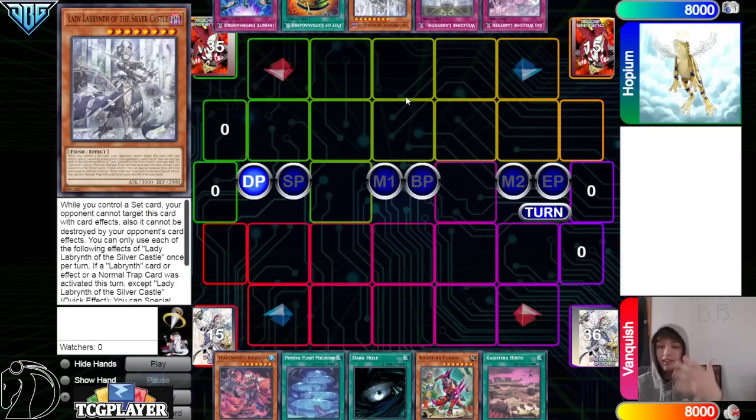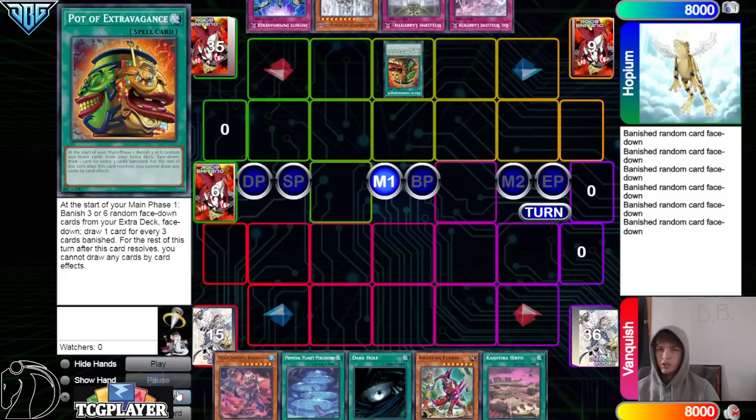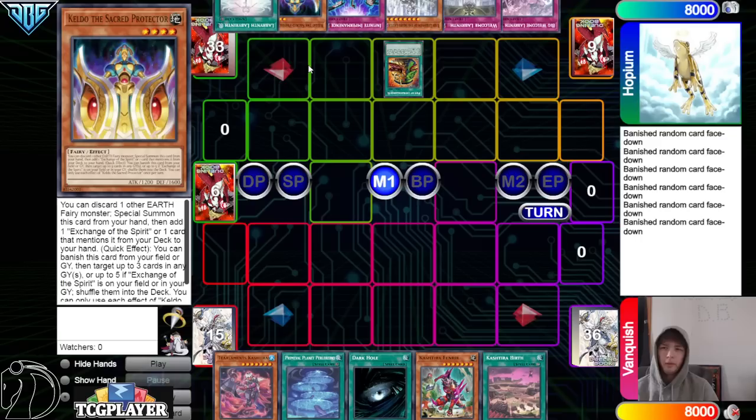Labyrinth going up against Tier Limit — Labyrinth going first is very strong. This card can set Metaverse, and then that can get you to Necro Valley, which is really good. They're going to go ahead and activate Extravagance to start off. Banish six, draw into Keldo and Labyrinth.